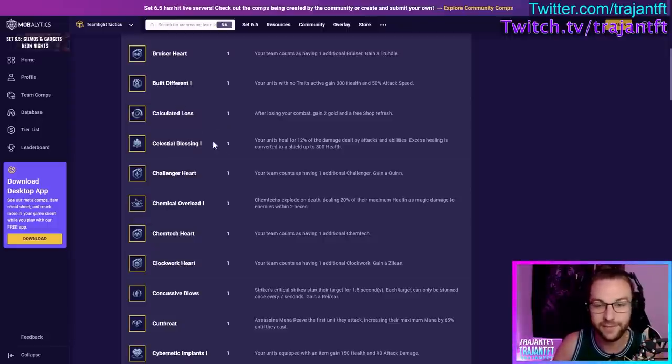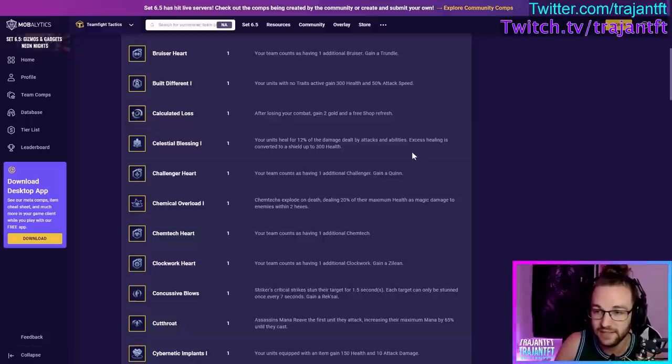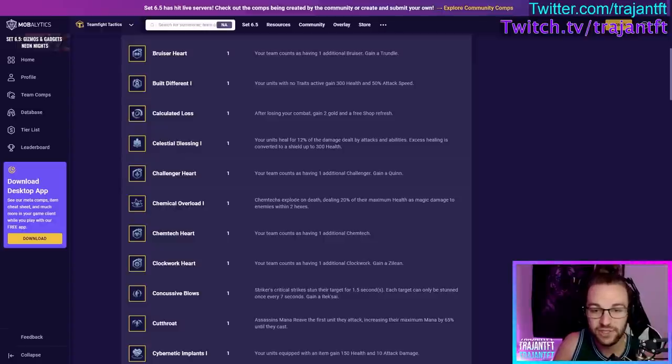Celestial Healing — your units heal for 12% of damage dealt by attacks and abilities, and excessive healing is converted to a shield. There are three tiers of Celestial Healing — I rate them all pretty much the same: very good augment, especially if you need healing and haven't built healing items. Like if you're playing a carry like Draven and didn't have room to build a Bloodthirster, you get this and now you have healing.